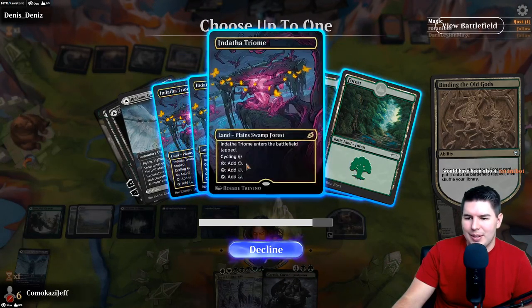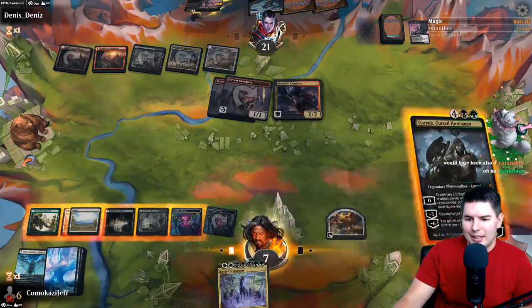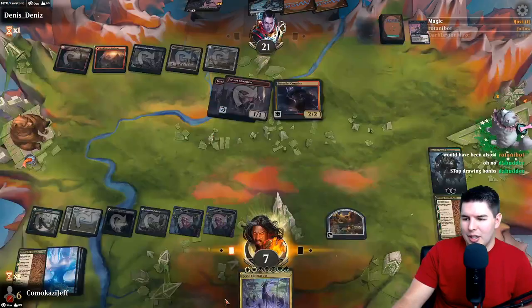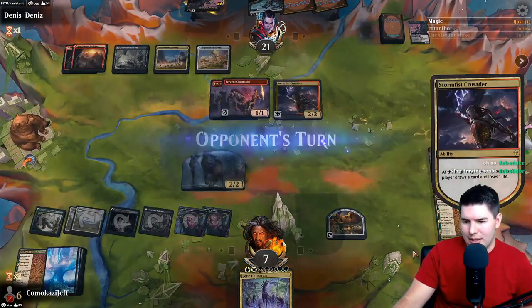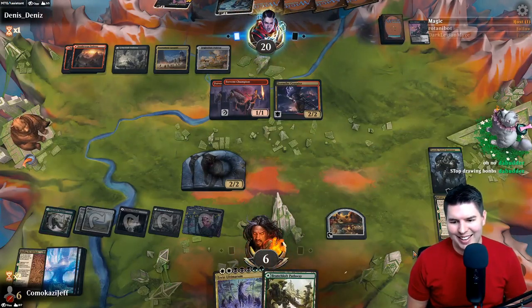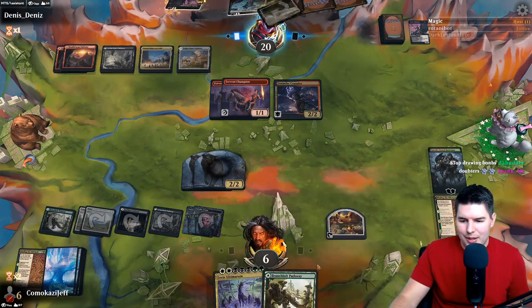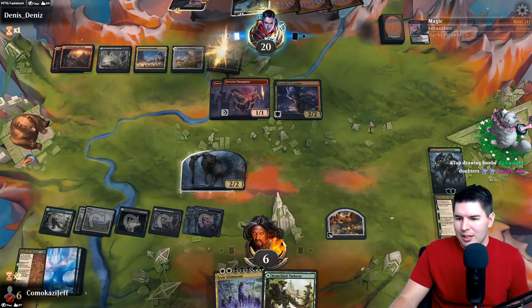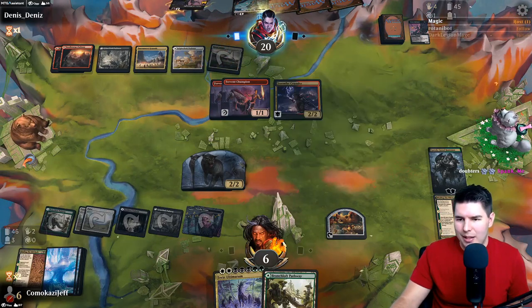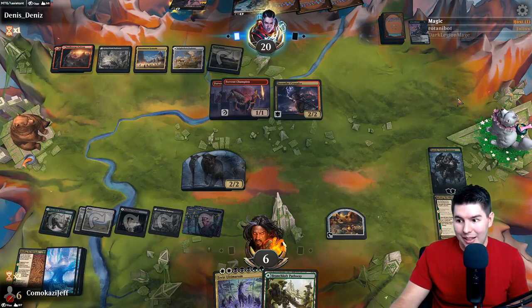We didn't hit a land, so we go for another Triome. Yeah, Garak. Get some wolves out there. We're still not exactly dead. Eerie Ultimatum on the next turn - I think we do have it, right? I need another green source, we have it all. All right, so survive. They have a Black Lance Paragon. All we've got to do is live one turn. No Embercleave, no shenanigans.